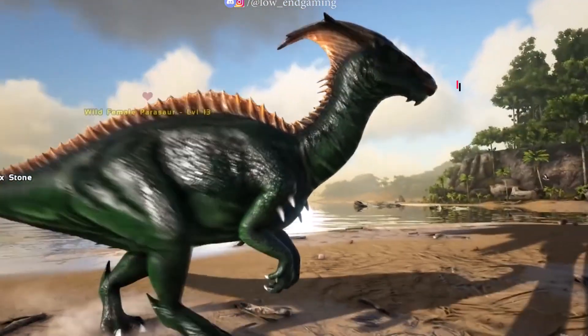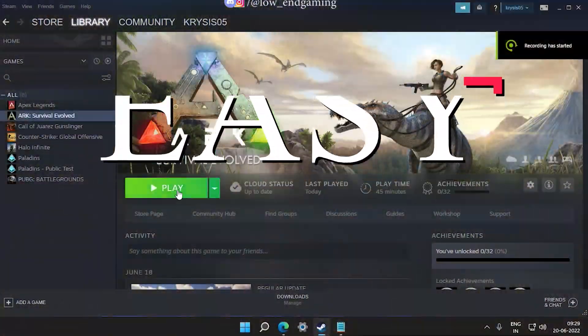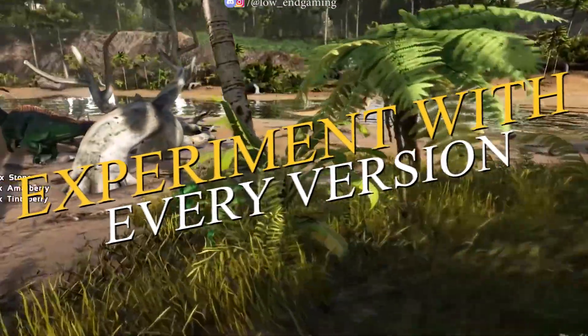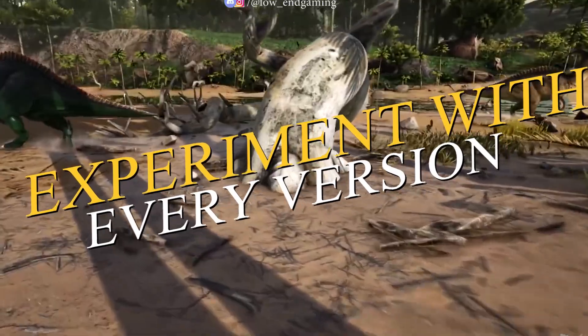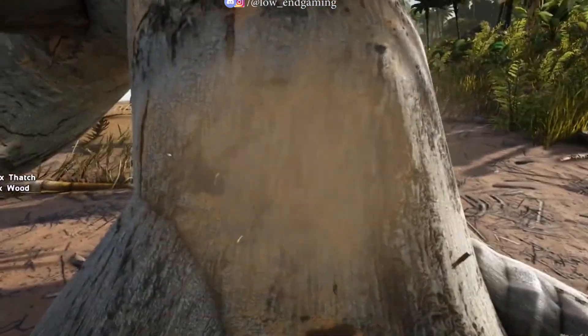Before starting any tweaks, I will tell you a simple trick to play your game without any lag. When you open the game from the Steam Launcher you will see many versions of the game, so choose the version according to your PC. If you have a very low-end PC, select the DirectX 10 low-end graphics version. If you have a good GPU but low RAM, select the extremely low memory version. Or just try every version and see which works best. Or select the default version and follow all the tweaks shown in the video — your lag will be fixed.